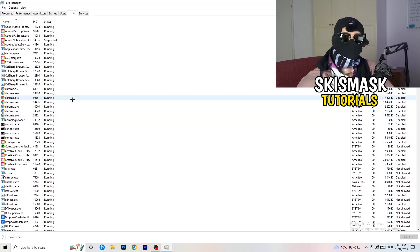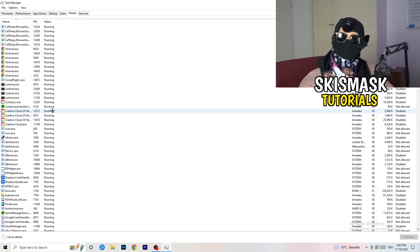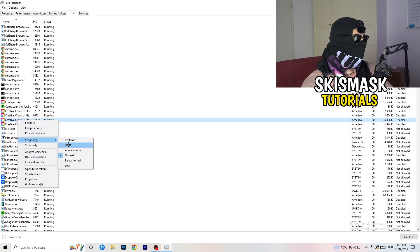Now go to the Details tab at the top left. Find your game's process — right-click it, go to 'Set Priority,' and set it to either High or Above Normal. You need to check which one works better for your specific PC, so test both options and go with whichever performs better.